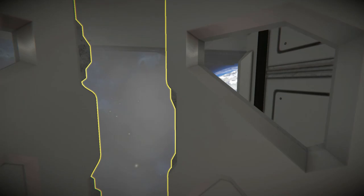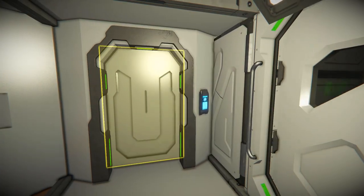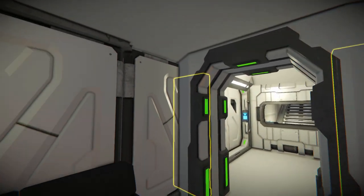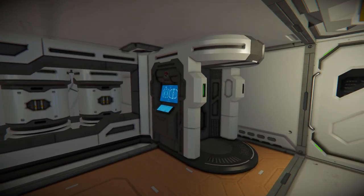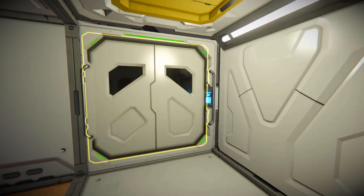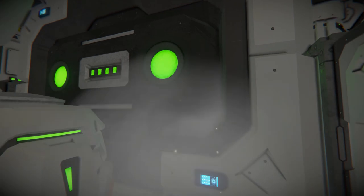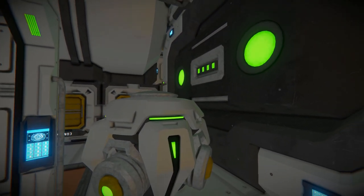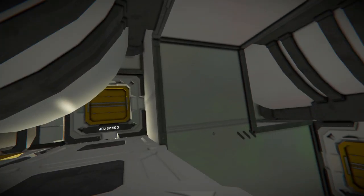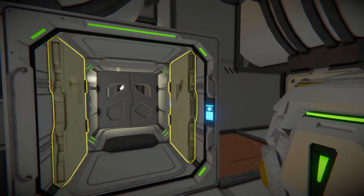This doorway will lead us to the opposite side, and then coming around to here, this doorway will take us to our medical bay where there's not too much going on — a very simplistic bay which is very nice. We also have a chair in here and another double door for an airlock which will take us to our basement area where we can access our jump drive, our gravity generator, and repair anything that has taken damage in combat.